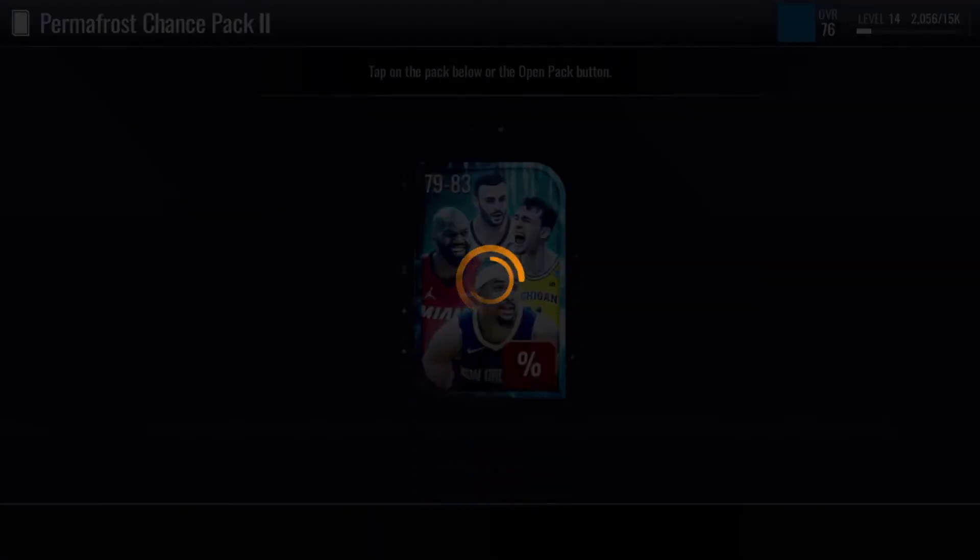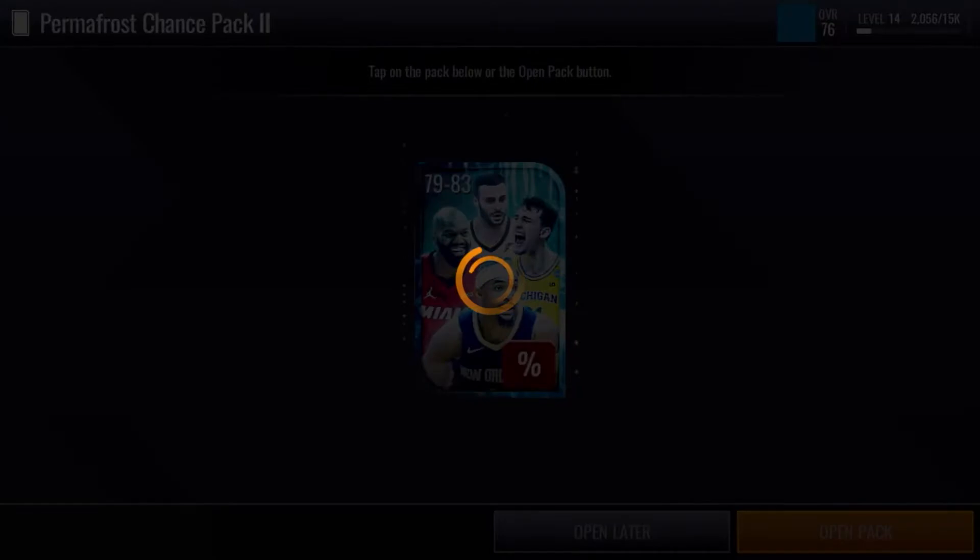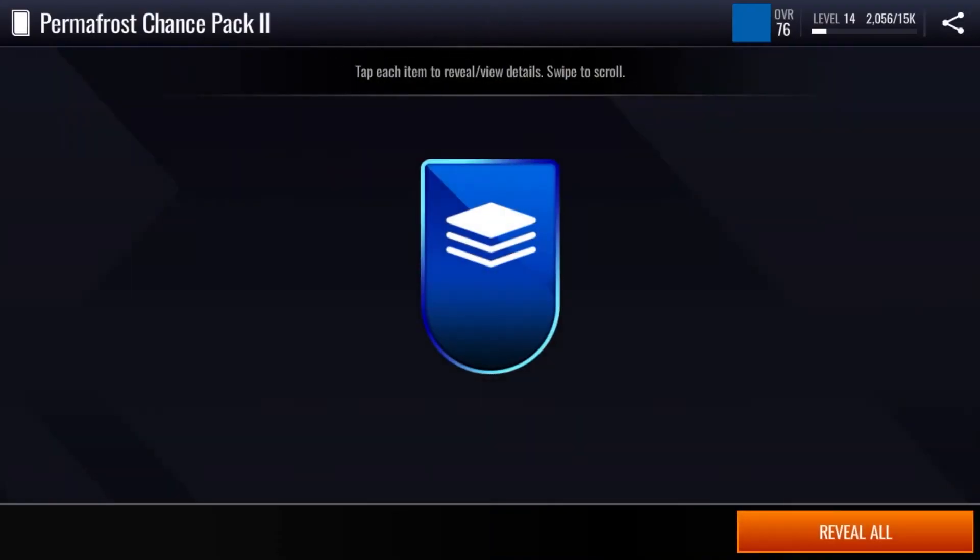Dirk, I need you right now. Dirk — yes! Dirk saves us! But that's pretty much how you do the dribble moves in NBA 2K Mobile 2022, season six. Hope you guys enjoyed this video. Make sure to subscribe if you want to, share with your friends — peace.